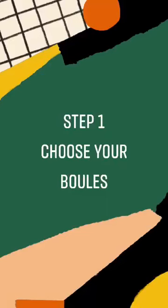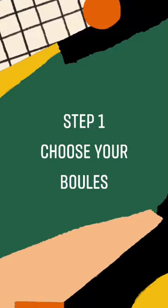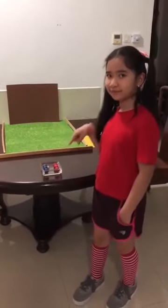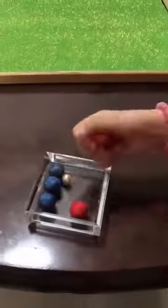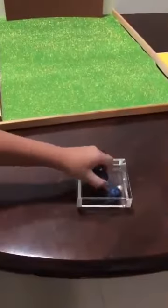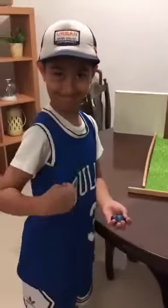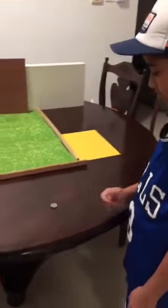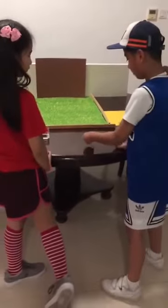Here are the steps. Step 1: Choose your woods. You can see there are two different types of woods — there are blue ones and red ones. Step 2: Coin toss, to see which player goes first and also gets to throw the Jack.